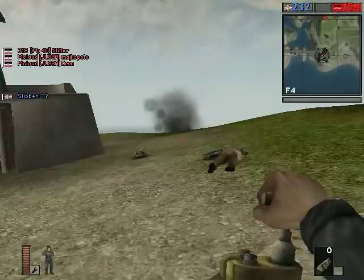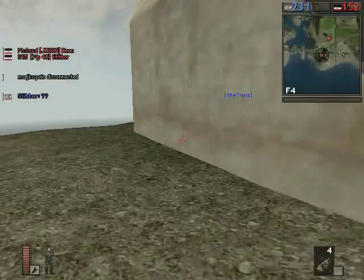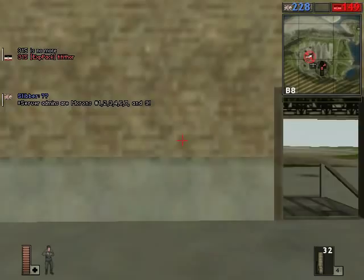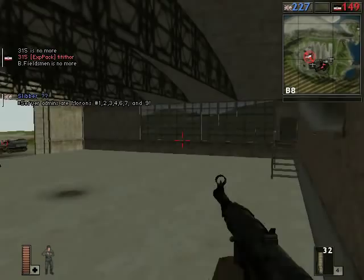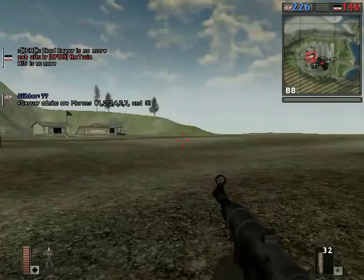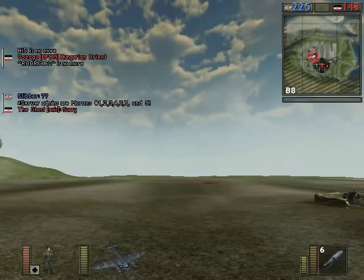Unfortunately that guy was out of dynamite, so I didn't get to do the spawn-killing trick. I was just too close to that dynamite pack when I detonated it. Different servers have different rules on friendly fire for explosive weapons — often it's reduced to half damage. But if friendly fire is on high enough, you really do have to get quite a bit of distance between you and your own dynamite pack when you detonate it.